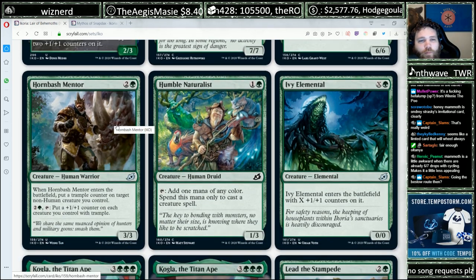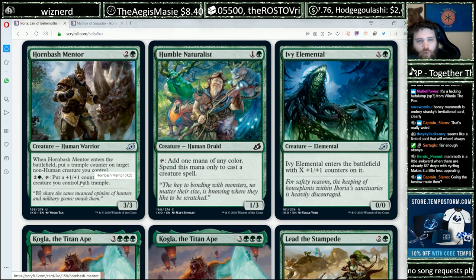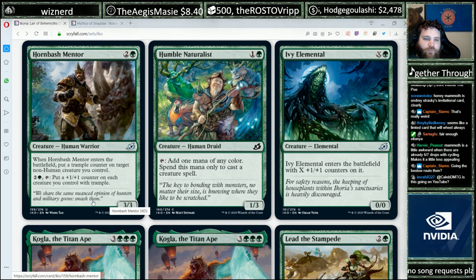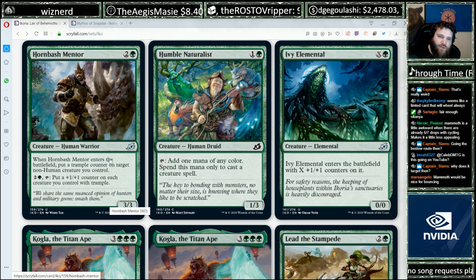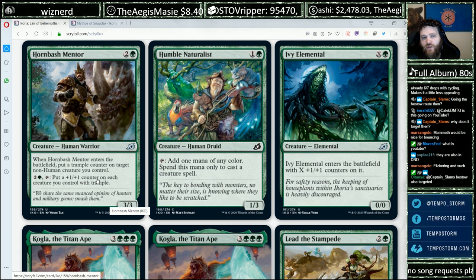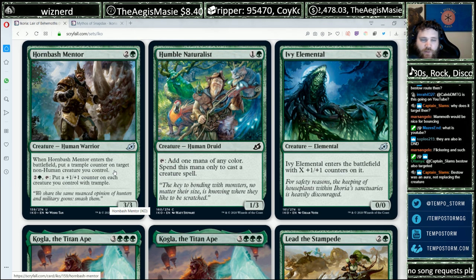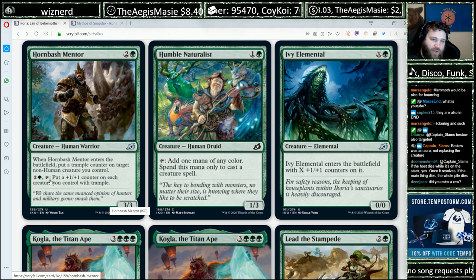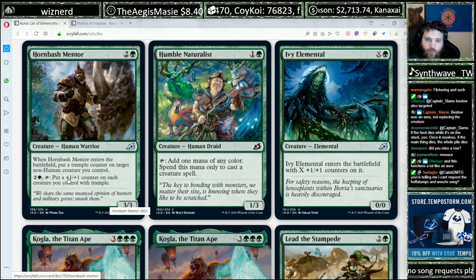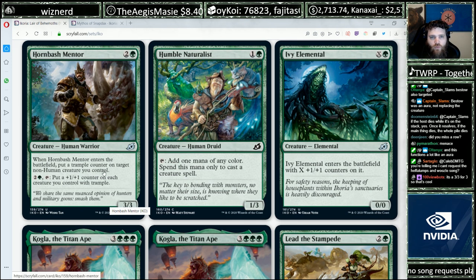Hornbash Mentor — two and a green, 3/3. When it enters the battlefield, put a trample counter on target non-human creature you control, and for three mana you can put a +1/+1 counter on each creature you control with trample. We've seen a cycle of these cards; this one is fine, though obviously not as exciting as giving creatures flying or lifelink. But it is in green, and green is more likely than other colors to end up in a board stall, which makes the activated ability a little better. Pumping your tramplers is what you want to be doing when the board is stalled — that's how green eventually bashes through.